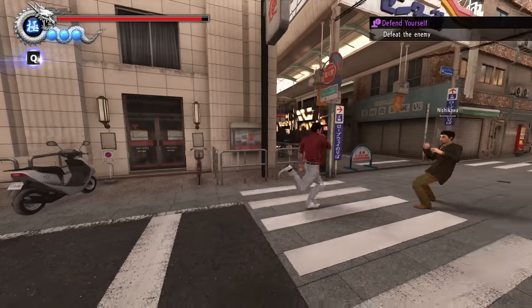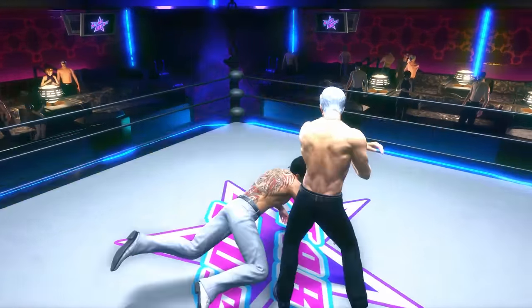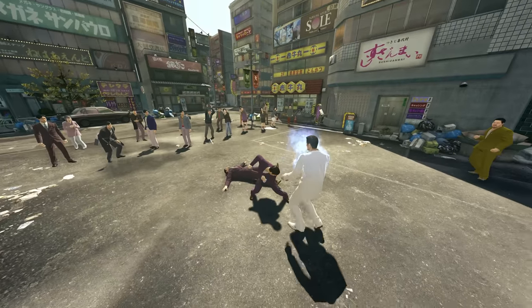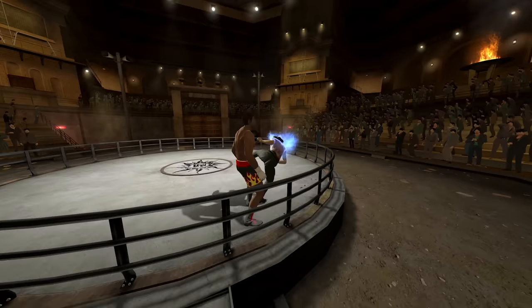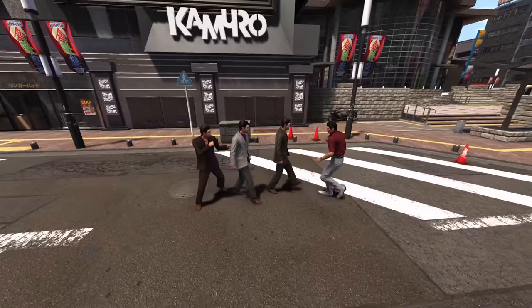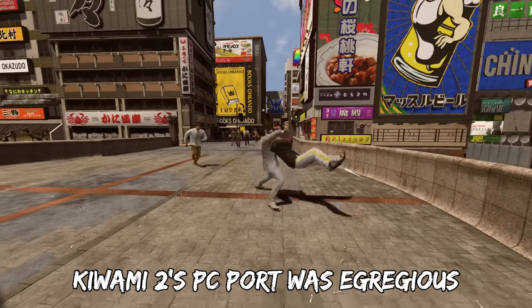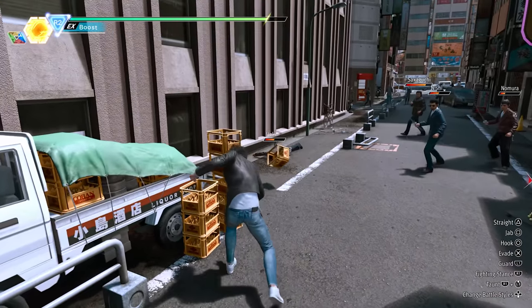The most notable thing is that everyone has ragdoll physics whenever they get hit — meaning a character will go all limp and their limbs bounce around. In previous games, when you knocked an enemy to the ground they'd have set trajectories and animations instead of being randomly done. This meant you could follow up with attacks more easily because you could predict what was going to happen. But with the Dragon Engine's ragdoll physics, sometimes they go a little bit away and you can run in and kick someone, but other times they go sailing across the room and you have to chase after them.